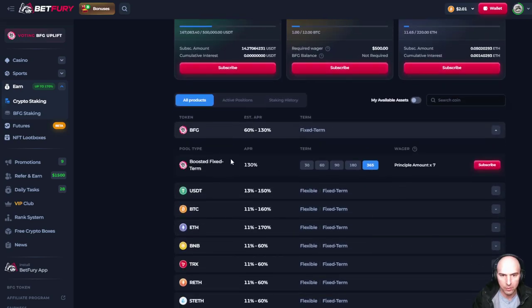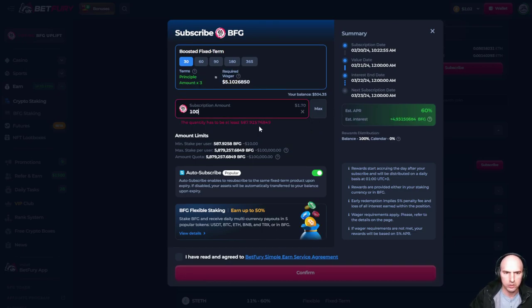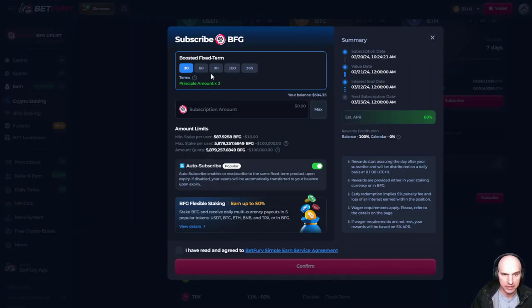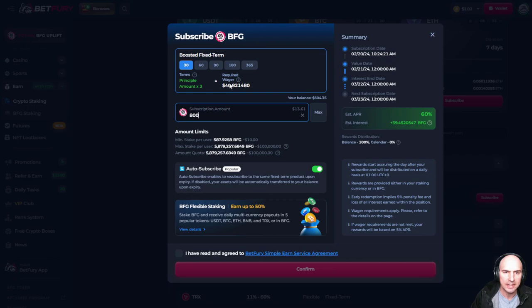I can go to fixed terms for tokens. If I wanted to boost my BFG tokens, I can choose between 130% APR, 100%, 80%, 30%, and 60%. I'll subscribe — let's do $200 for 60 days. There's a required wager. If you click on the wager pool, it says the minimum wager is required to receive the APR. So you need to wager up to three times the amount you put in. If I put in 800 tokens, which is only $13, I need to wager at least $40 to get that APR.